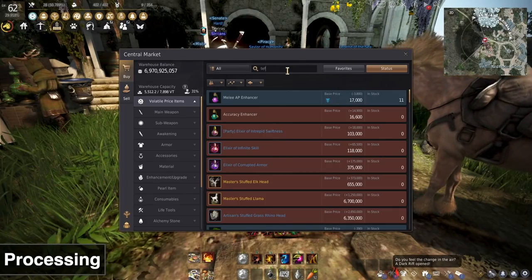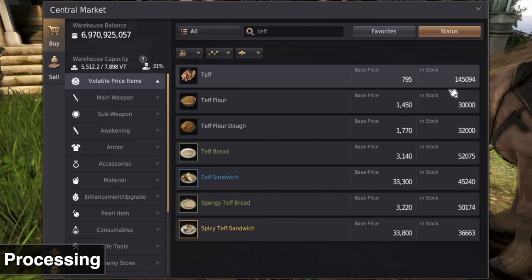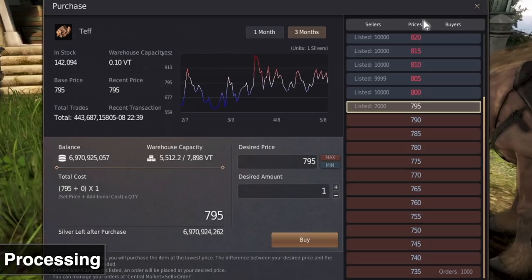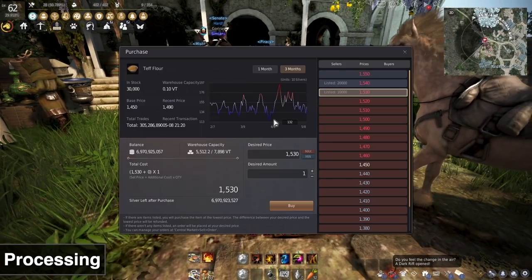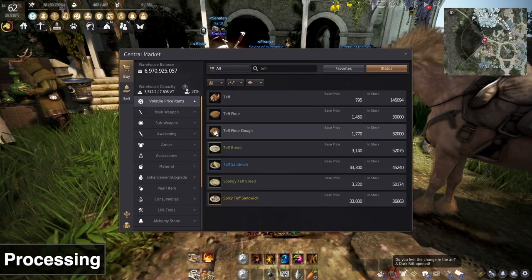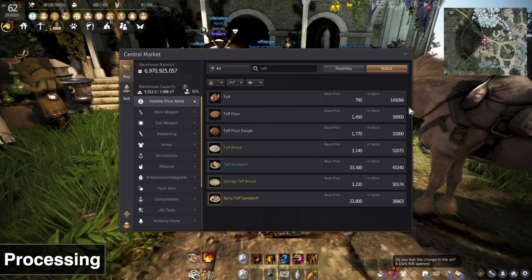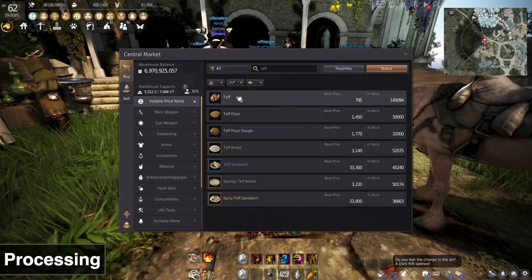First I'll show you teff. People are getting teff from their worker empires and putting it on the marketplace, so there's a lot of competition. To sell your teff you keep undercutting and eventually it's not that much money. If you look at teff flour, there's a lot less competition — because it's used directly for other things and it's easier to use teff flour for making teff flour dough, people will opt to buy this instead. So because there's demand for the processed version and high supply of the raw version, this is a really good option.